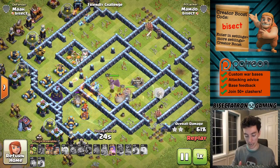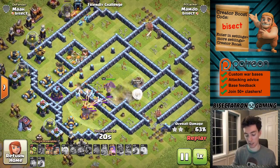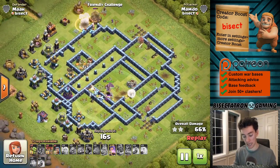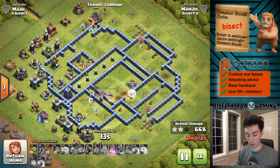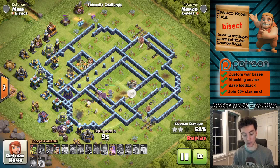In a mass super minion attack like this, we're bringing like 12 to 13 super minions to kind of cut through the middle of the base. They kind of fizzle out towards the end — the multi-inferno is tough on them for sure — but I could see at Town Hall 13 or even lower this being an attack strategy you could go to.